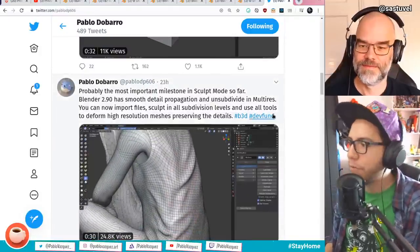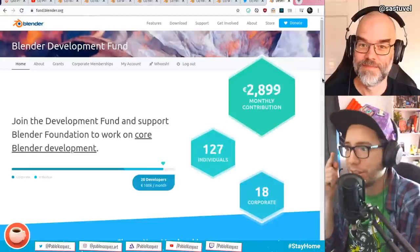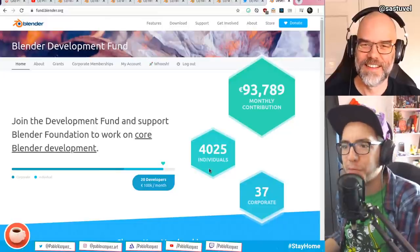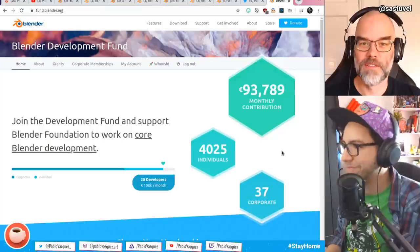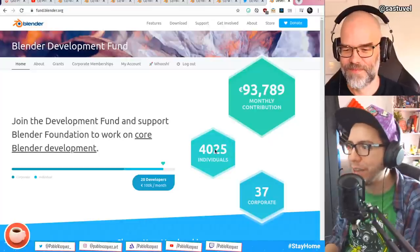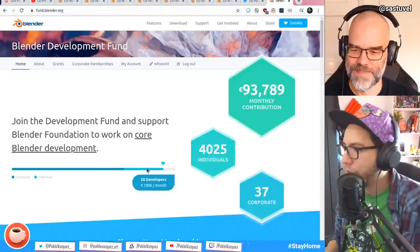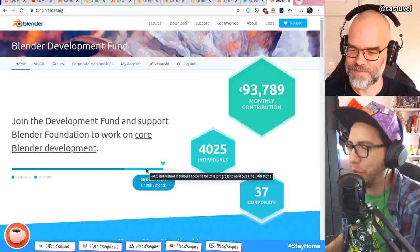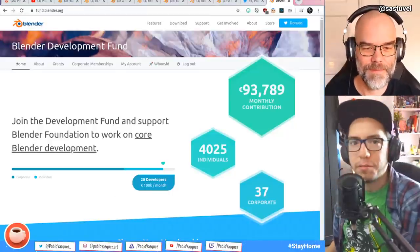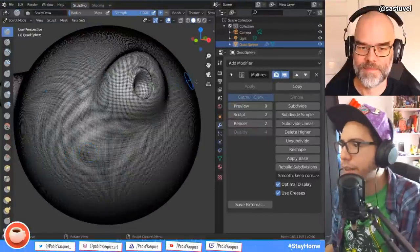24% of all income comes from individuals — thank you. There are two new options in the multi-res modifier. First, you can rebuild the subdivisions — this mainly helps when you bring a model from another software or an older Blender version that doesn't have many subdivision levels. It will rebuild them using magic, and then you can start sculpting from there, add more levels, and go back and forth.